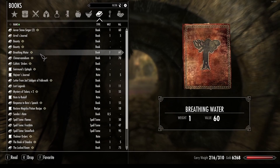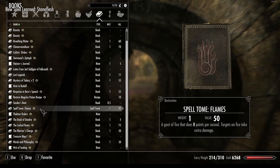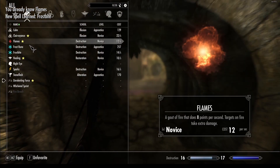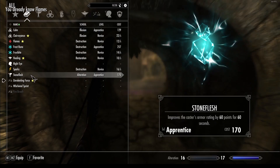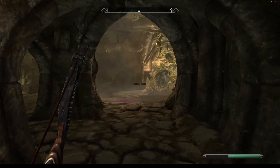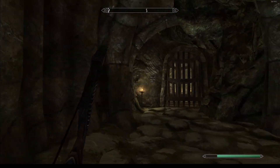Let's read it. This one I haven't read already. Stone Flesh - costs 170, I don't have 170, so it's useless for us. Good to know.